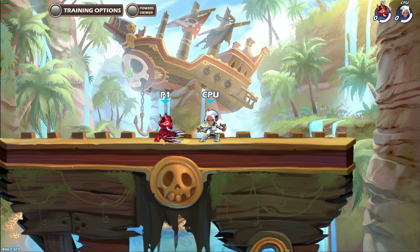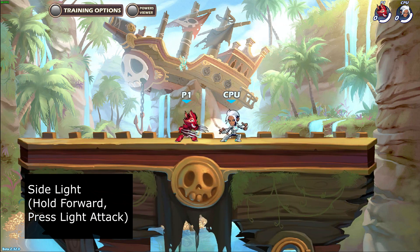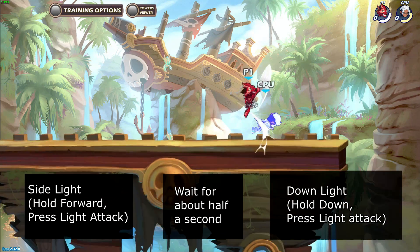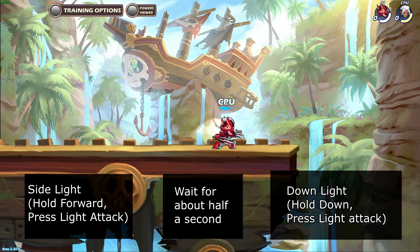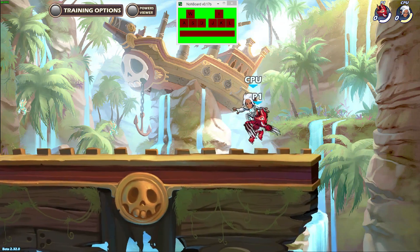This combo is performed pretty much the same way as the previous combo, except you have to hold down after the side light to perform a down light instead of a neutral light. The timing is exactly the same as the last combo. The range also varies depending on the enemy's health.